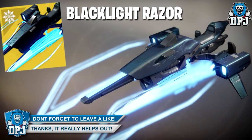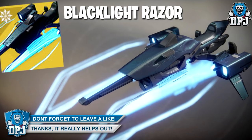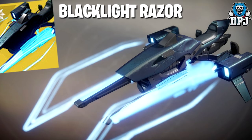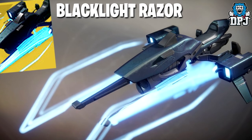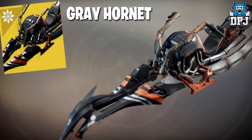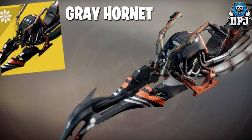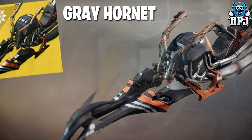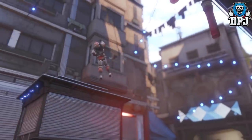We have two exotic sparrows: the Black Light Razor, which looks incredible - its description reads "mounted and harmonised with twin pulse engines for a blazing attack." And then we have the Grey Hornet, which is probably the best looking sparrow I've ever seen - its description reads "this sparrow zips and dives and comes in for the sting." Absolutely amazing.